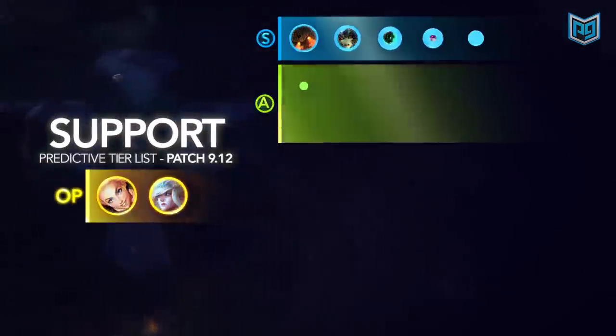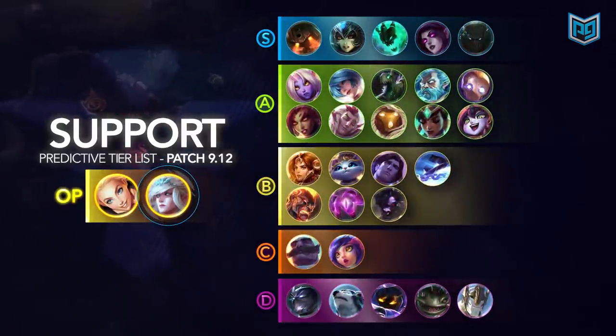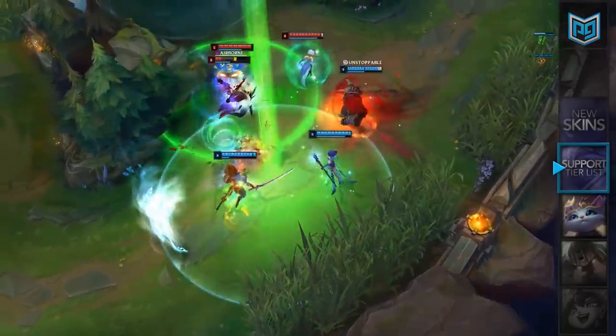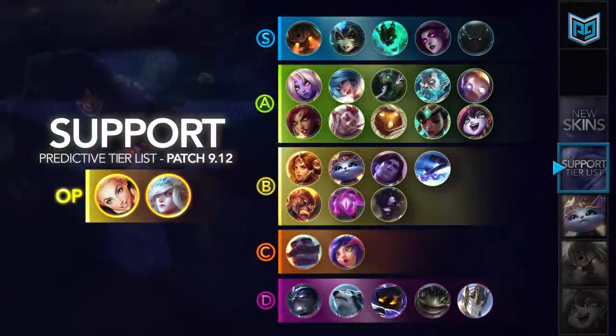The support tier list remains pretty similar to before. In our S plus tier, we welcome a new member: Janna. After her mini rework recently, her win rate spiked up and she's replaced Nautilus at the top of our tier list. For this patch, our analysts recommend you pick up either one of our S plus tier supports before they get nerfed, because Lux and Janna are very powerful right now.